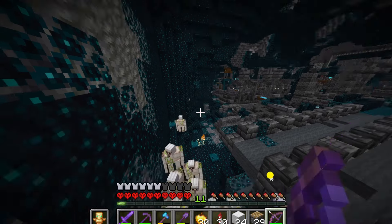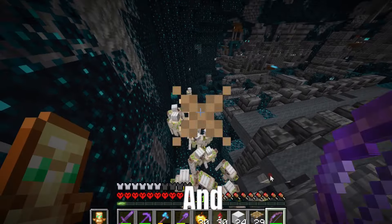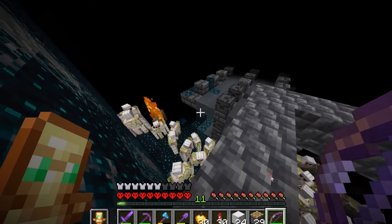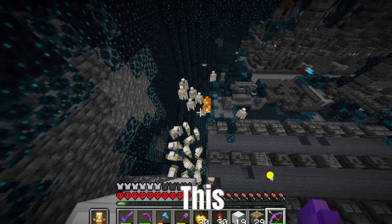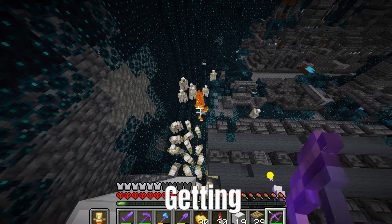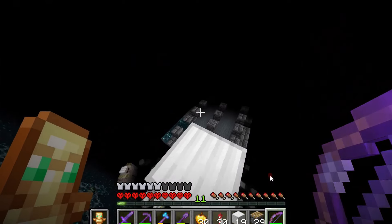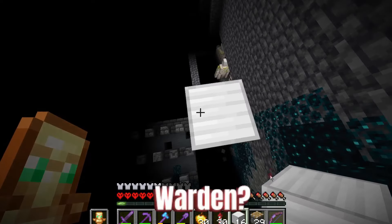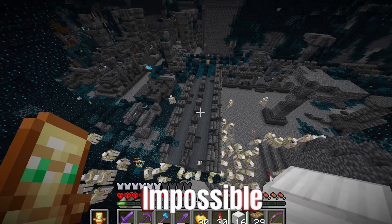I started to shoot some bow shots so that the warden could spawn. After three times of doing it, I'm getting the darkness effect but I can't see the warden anywhere. Where is this warden? Let me try a second time. I'm still getting the darkness effect but I can't see the warden anywhere in my sight. Maybe if I block up I might have a better chance to see him. How can I spawn this warden? It seems maybe impossible to spawn the warden.